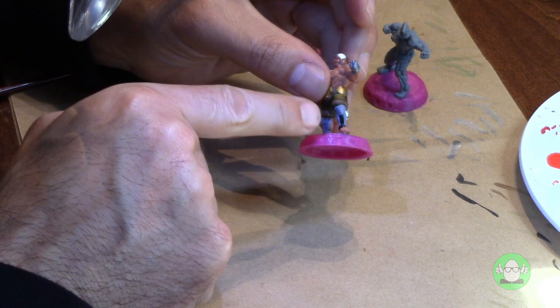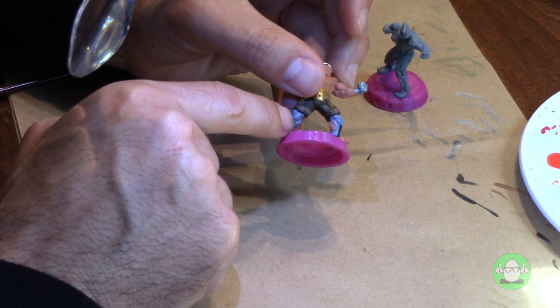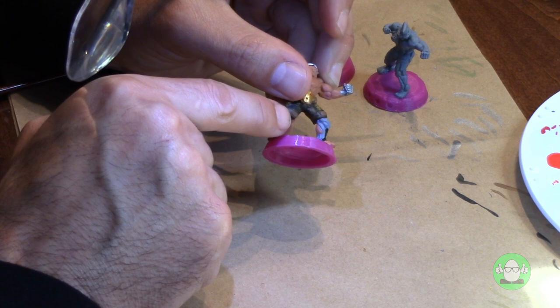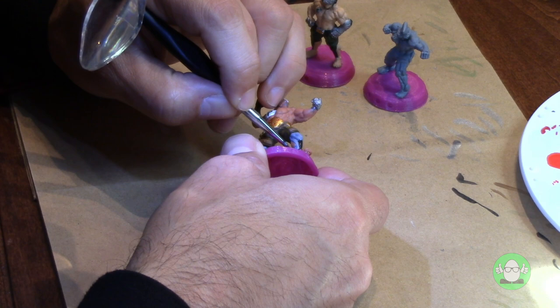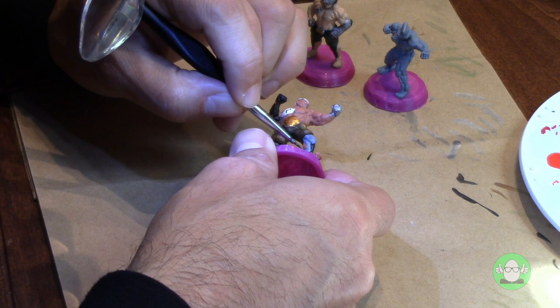So you can see what we're doing here, coming up and around here. Then we'll silver out this area back here. I think I'm gonna go black with that too, and then silver out around the Achilles tendon and that ball bearing he has on the heel of his foot. Yeah, I think I like that. Missed a little piece right there — got you.